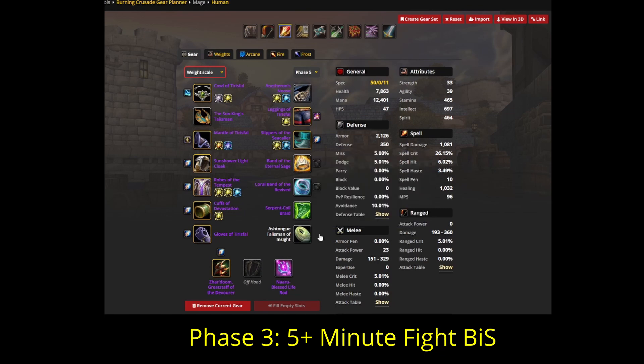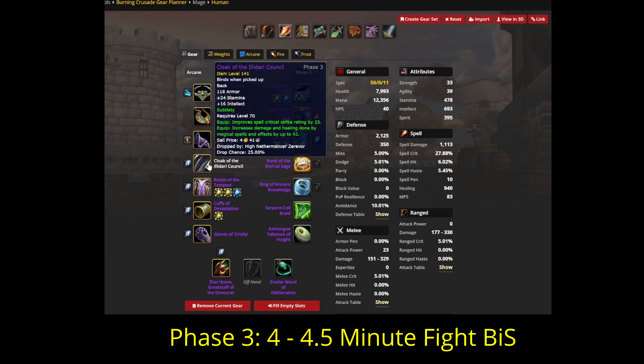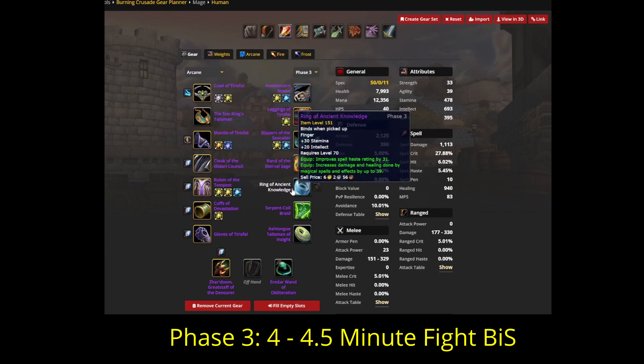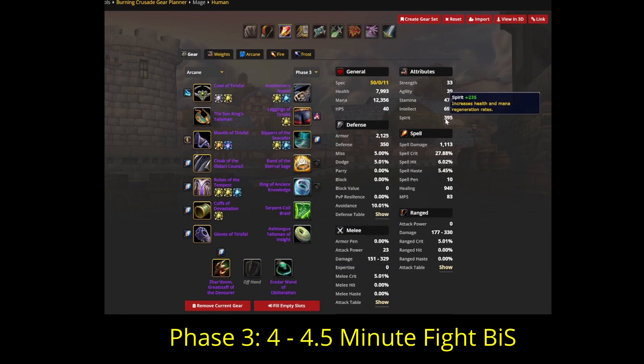Since a vast majority of fights will not be 5 minutes long like Illidan, I'll give some other options to choose from. This next set drops the healer spirit pieces for more damage — swapping the cloak for more crit and spell damage, changing the ring for more haste and spell damage, and going back to our Phase 1 wand since we don't need that much spirit. Dropping the 60 spirit, this set will probably be best for around 4 to 4.5-minute fights.